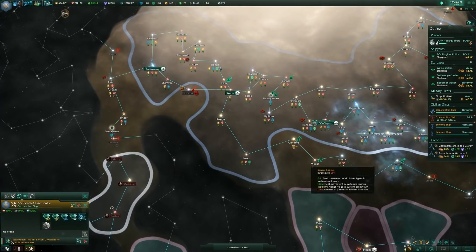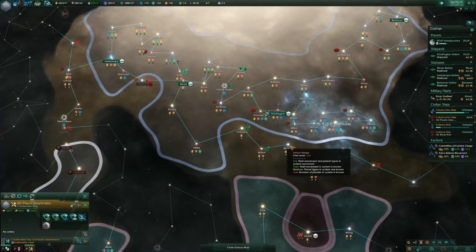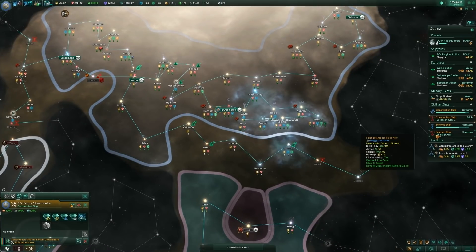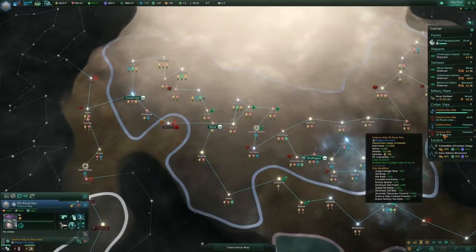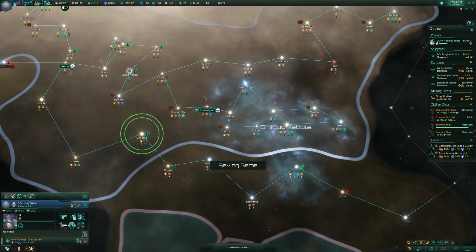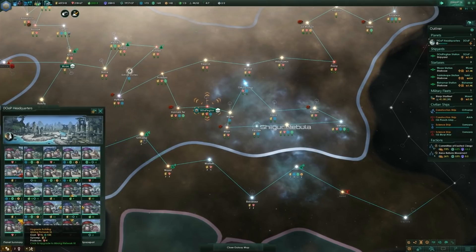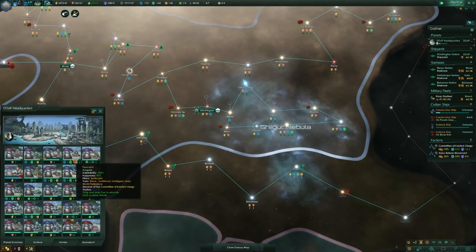We're building here and just going to start crawling along this arm of stars — there's no reason not to, grab up these little systems and increase our income. That poor bastard didn't get far — made a one jump. Everybody's pretty happy here, about 87% happiness — that's relatively happy.